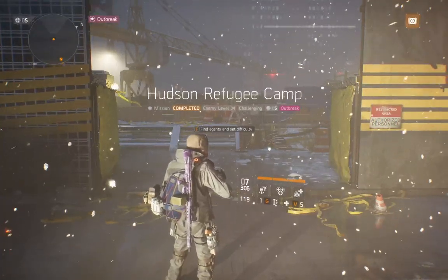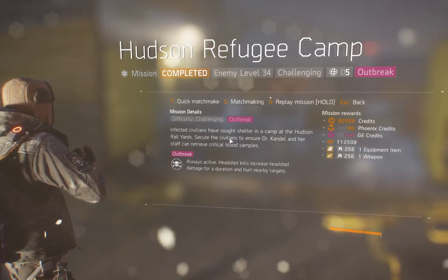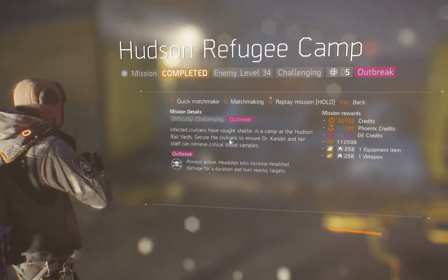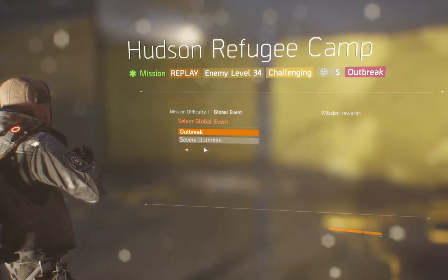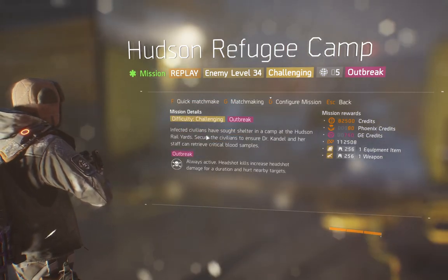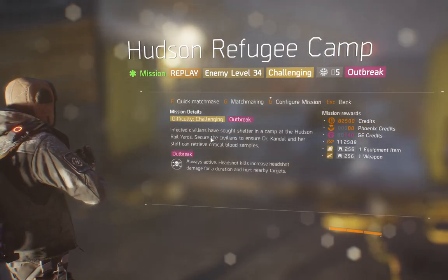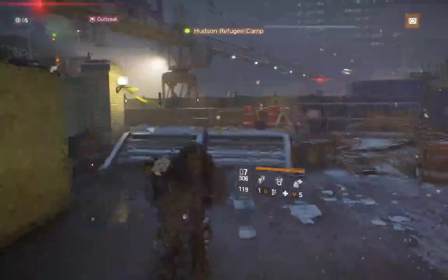Alright guys, here we are. I'm going to show you how to do a quick speed run on Hudson Refugee Camp for the event. It's a bit late in it, but you can always use this just to grind maps. I'm just going to replay this, put it on Challenging — just a regular outbreak, no need to do anything else because I'm by myself. The extra little bit's not worth the hassle. Challenging, regular outbreak. Let's do it.